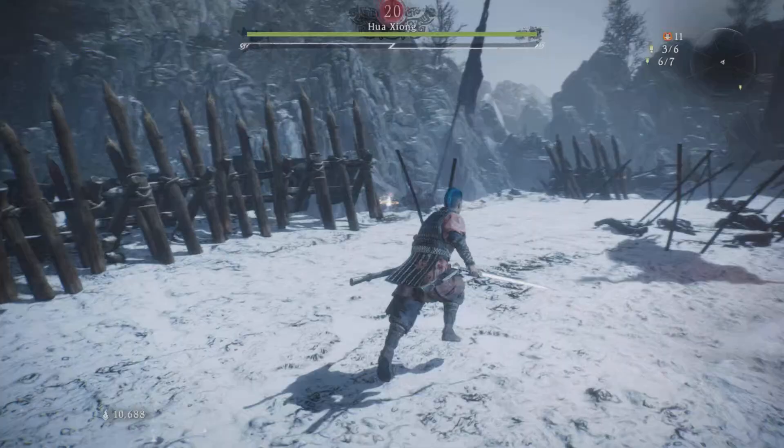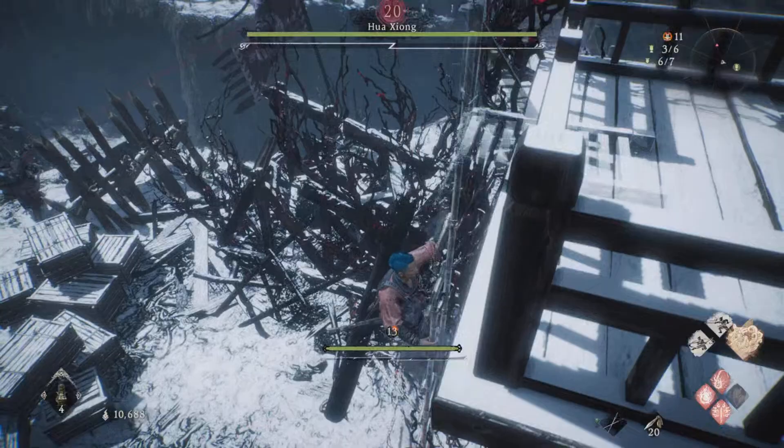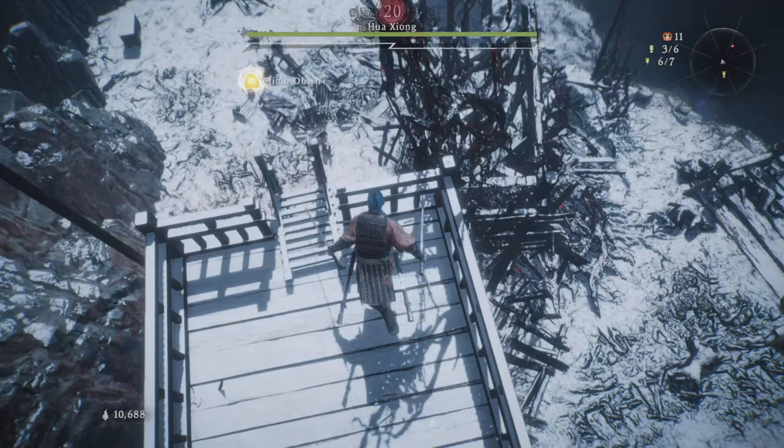We're going to head down here. I've taken a couple of guys out just to bring my morale up a bit. Over here there's a little spot you can jump down — make sure he's still following. Jump up on here, and there's a little tower right next to it. On the other side of that tower is where the first battle flag for the area would have been. He'll come over here, but he can't climb the ladder.